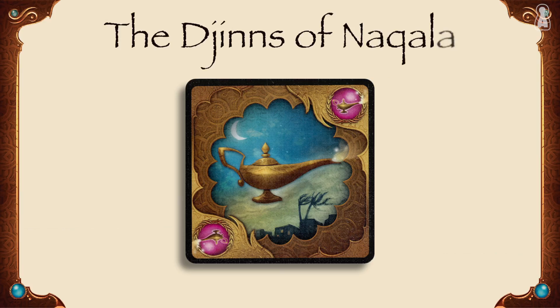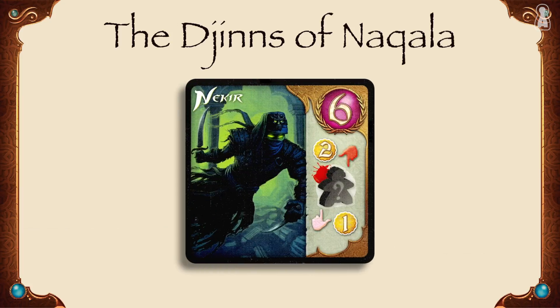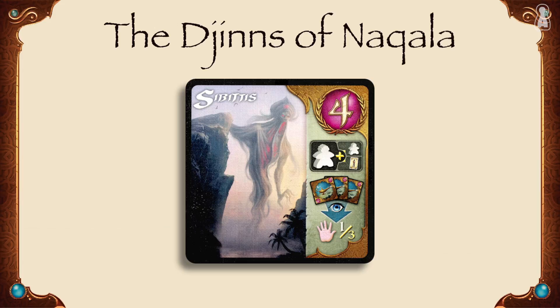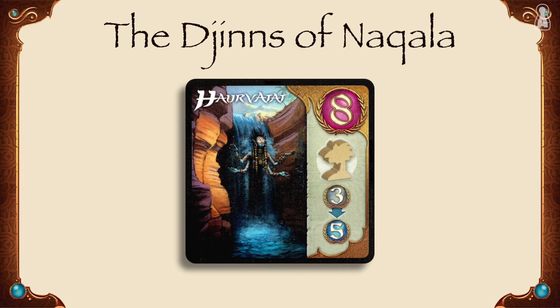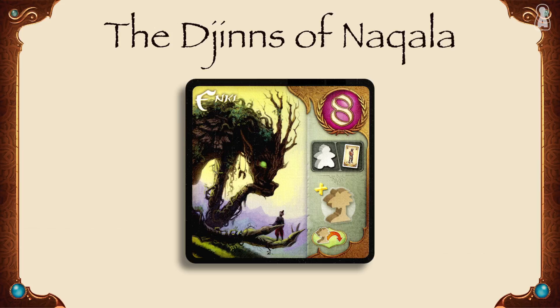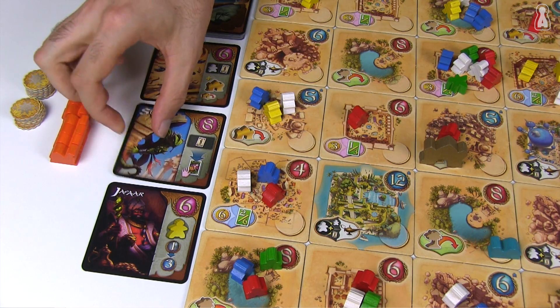The game offers a total of 22 different djinns. Each one of them grants victory points to the player who owns it but also a special power. One will increase the value of the palm trees, another one the value of the palaces, one will protect its owner against the assassin, and yet another one will allow the player to place a camel on an empty tile, and so on.